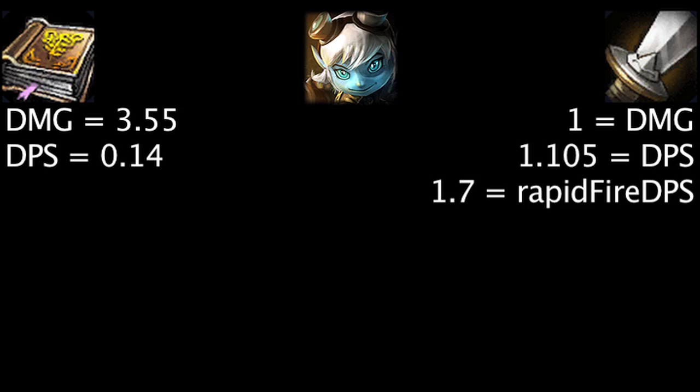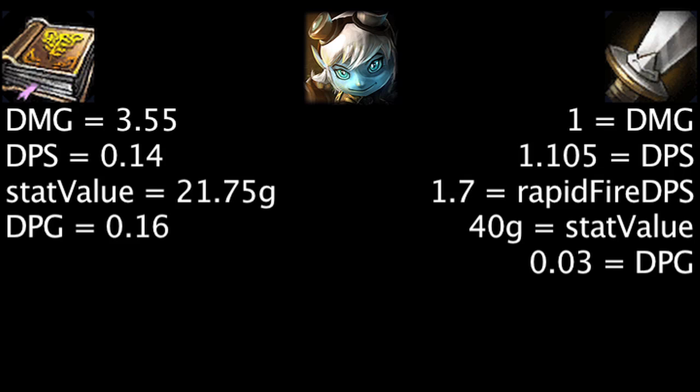However, we should still take into account how much damage per gold ability power and attack damage will grant. At the basic level, one point of attack damage costs 40 gold and one point of ability power costs 21.75 gold. Based on our previous tests, one can see that ability power will grant 0.13 more damage per gold than attack damage.